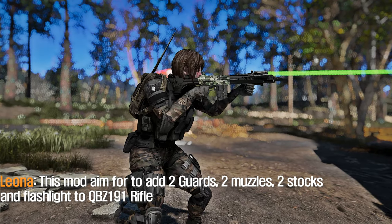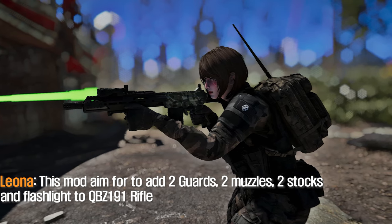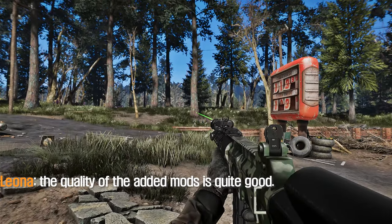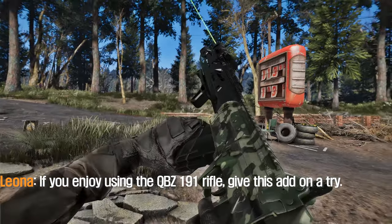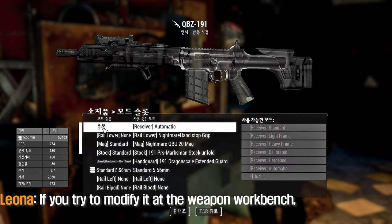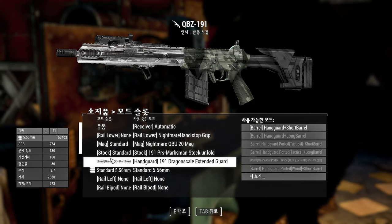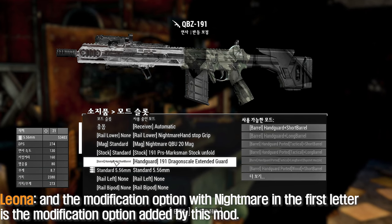The third mod to introduce is the QBZ-191 Nightmare Tactical Defense Add-on Pack. This mod aims to add two guards, two muzzles, two stocks, and a flashlight to the QBZ-191 Rifle. As it is an add-on, the quality of the added mods is quite good. If you enjoy using the QBZ-191 Rifle, give this add-on a try. If you try to modify it at the weapon workbench, there are many modification options, and the options with 'Nightmare' in the first letter are the modifications added by this mod.